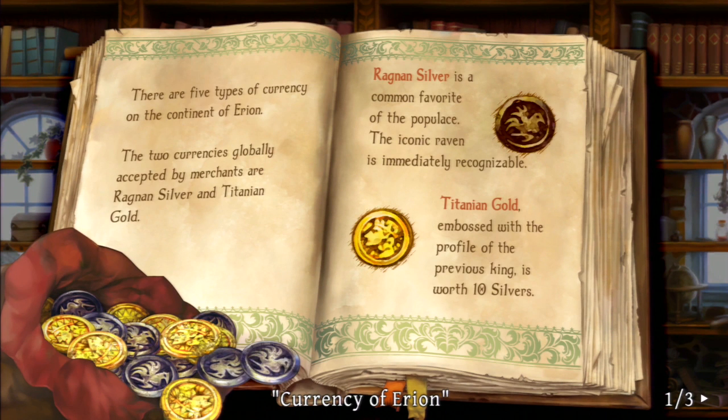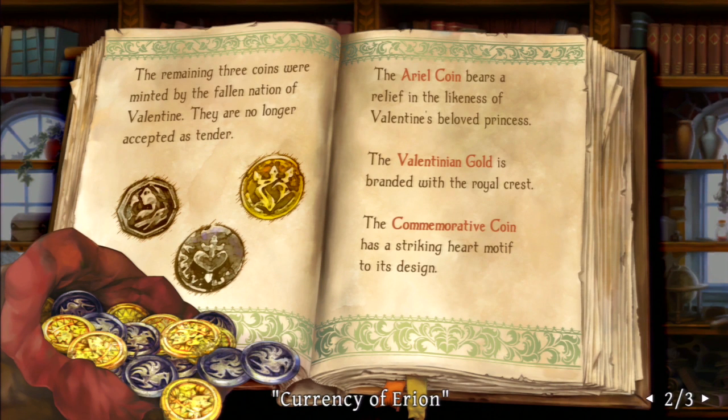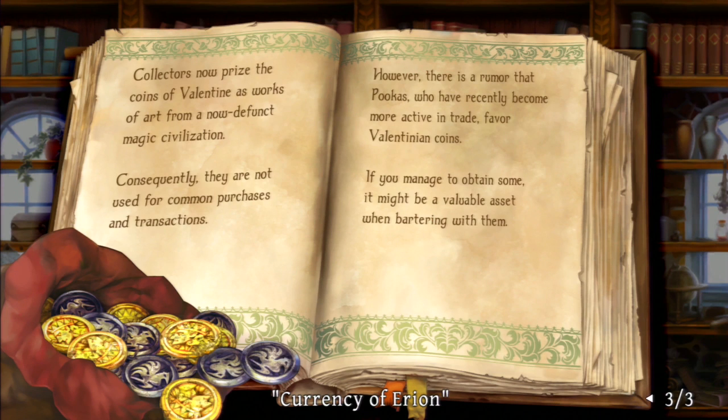Currency of Arion: there are five types of currency in the content of Arion. The two currencies globally accepted by merchants are Ragnosilver and Titania Gold. Ragnosilver is a common favor of the populace — the iconic raven is immediately recognizable. Titania Gold bears the profile of the previous king and is worth 10 silvers. The remaining three coins were minted by the fallen nation of Valentine — they are no longer accepted as tender. The aerial coin bears a relief of Valentine's beloved princess, the Valentine Gold is branded with the royal crest, and the commemorative coin has a striking heart motif. Collectors now prize the coins of Valentine as works of art from that defunct magic civilization.